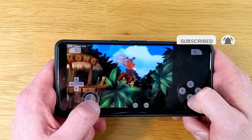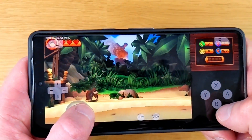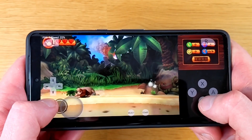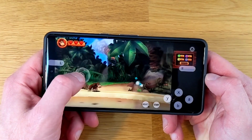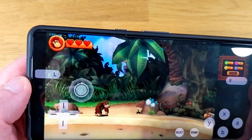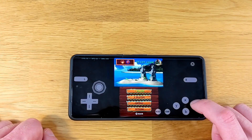Next up we're taking a look at 3DS emulation with Citra. The official latest nightly build right off their website is not running very well at all — about 23% game speed when playing Donkey Kong Country Returns 3D. However, switching over to the latest build of Citra MMJ, which is now back to being open source, performance is considerably better. We're running at full speed and things are looking a lot better. Citra MMJ seems to be the way to go if you've got a Pixel 7.